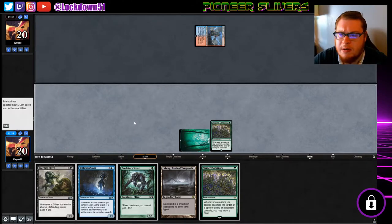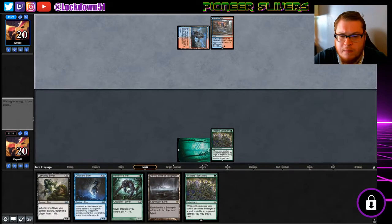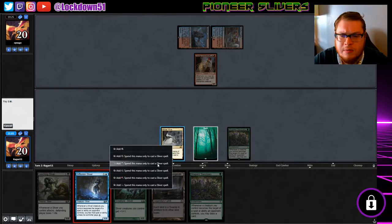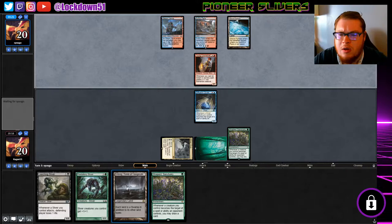Another Shaper's Sanctuary — we're not going to be playing it yet. Young Pyromancer. Sliver Hive — great. Do I throw down a Leeching first and then a Diffusion, or just do Diffusion right now? I'll just do Diffusion right now. Next turn we can go Yavimaya's Boggart into Leeching into a second Shaper's Sanctuary if we feel like it.